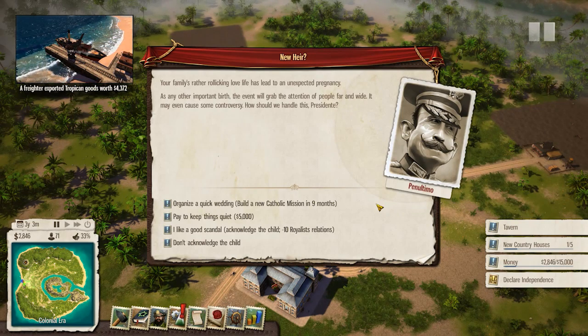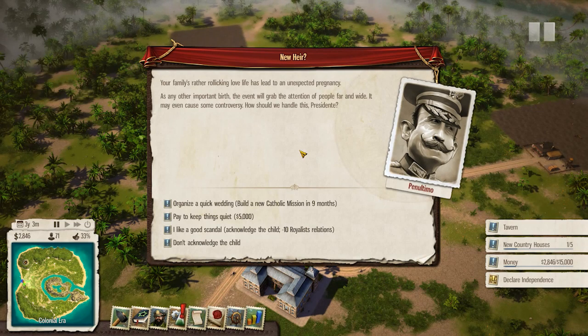Your family's rather rollicking love life has led to an unexpected pregnancy - Penultimo, what the hell? As any important birth, the event will grab attention far and wide and may cause some controversy. How should we handle this presidente? Organize a quick wedding, build a new catholic mission in nine months, pay to keep things quiet for 5,000 bucks - I like a good scandal.